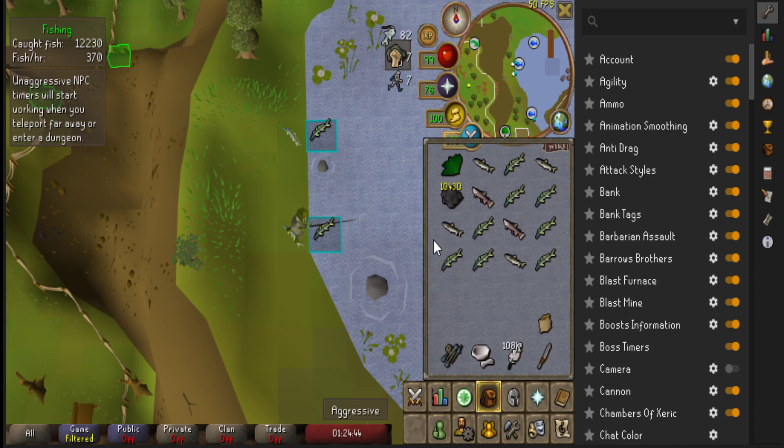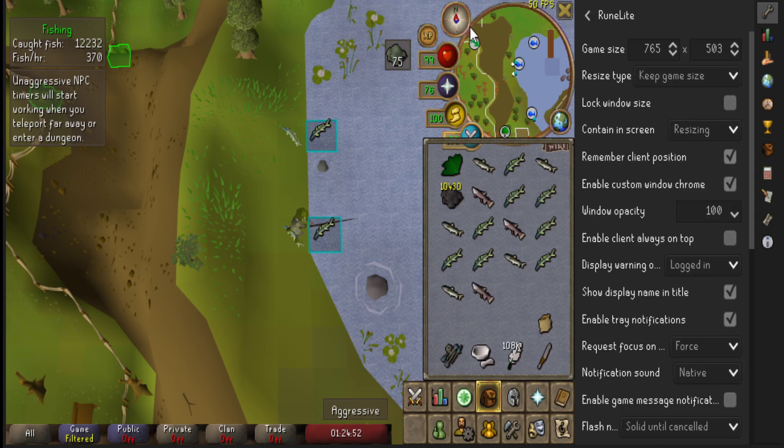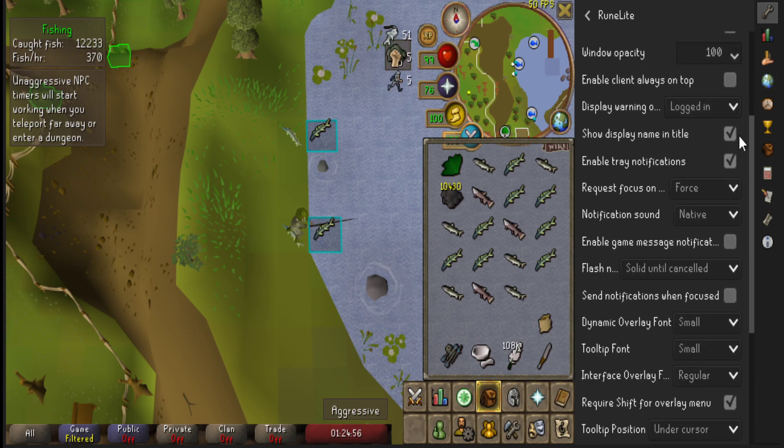You may not have them at all. But even if you have them on force, which you can do by writing RuneLite into the search box inside the client, you can make it so it always forces the notifications, even if the window isn't focused — so you basically haven't clicked on it last.